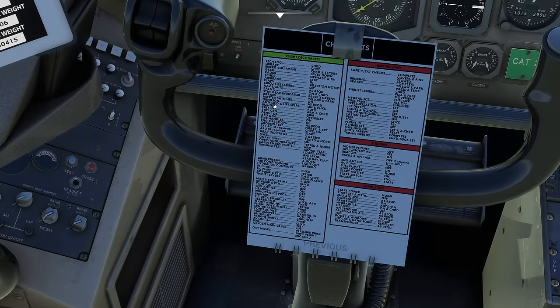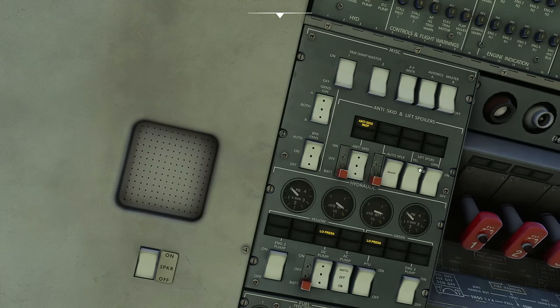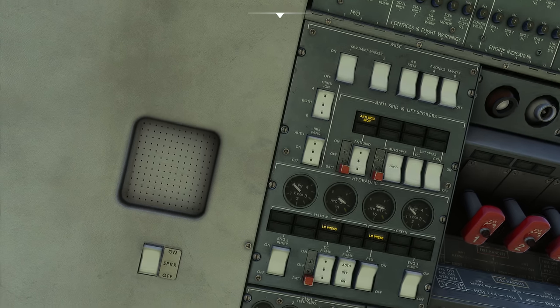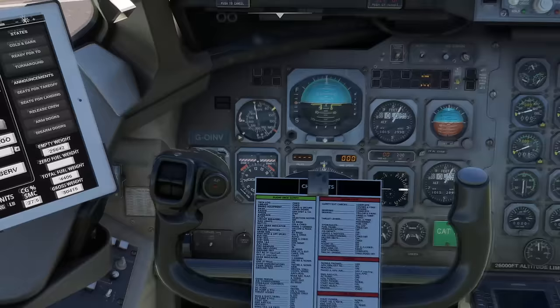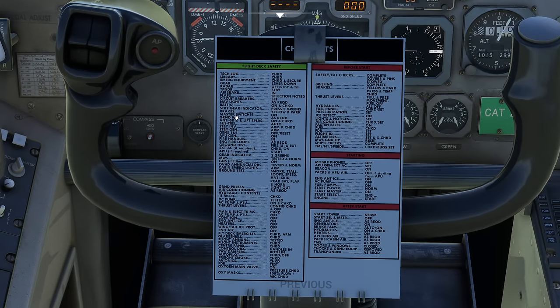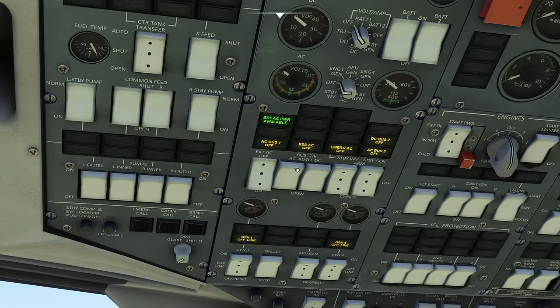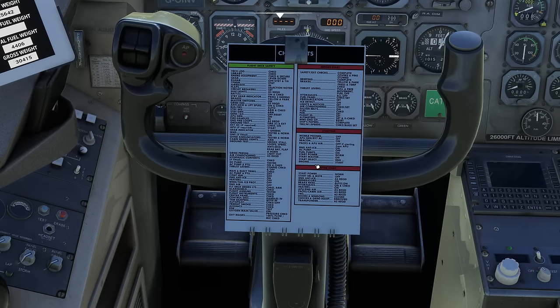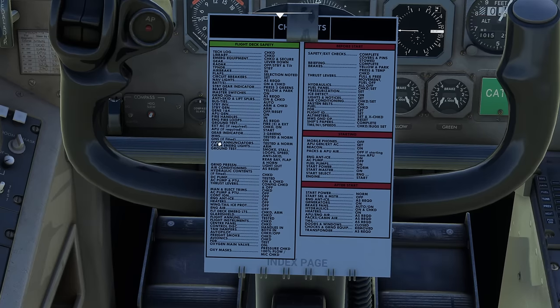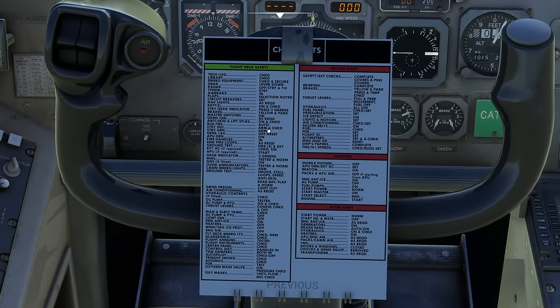Bus ties go forward to auto on the electrical panel. Bus ties allow you to connect generators so they all supply the system at once; if you separate them, each generator only supplies its own side — useful during electrical failures. The standby inverter and standby generator are now both armed. Generators 1 and 4 are off for now. APU generator goes on — when we start the APU we'll use that power. Fire handles are checked but left alone to avoid accidentally discharging an extinguisher.